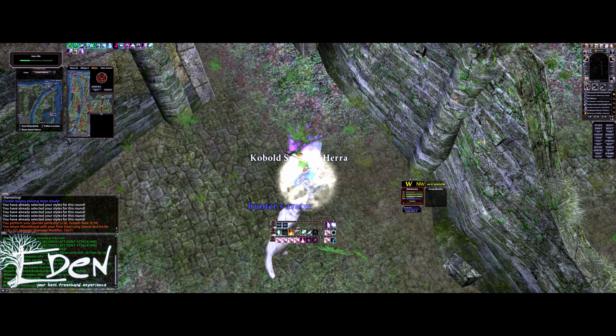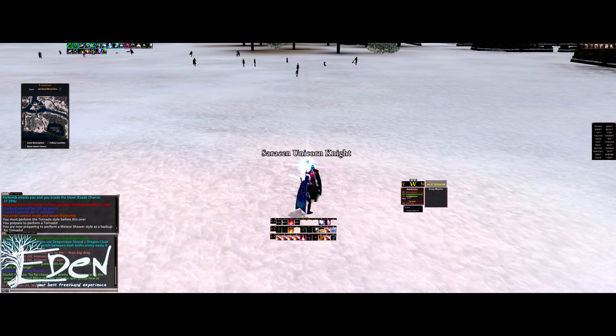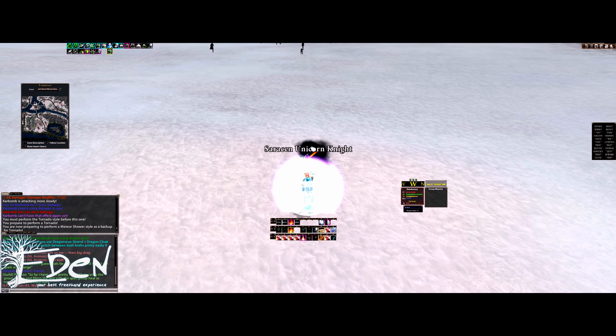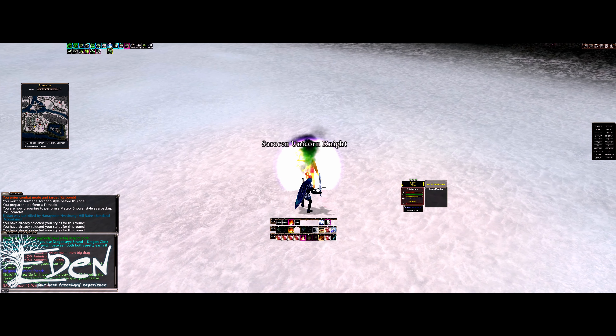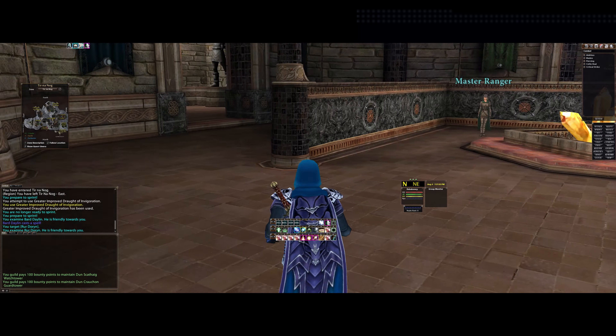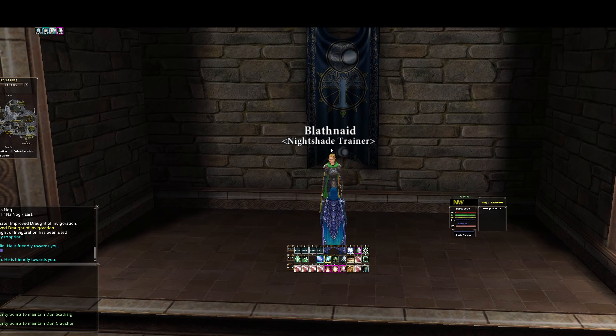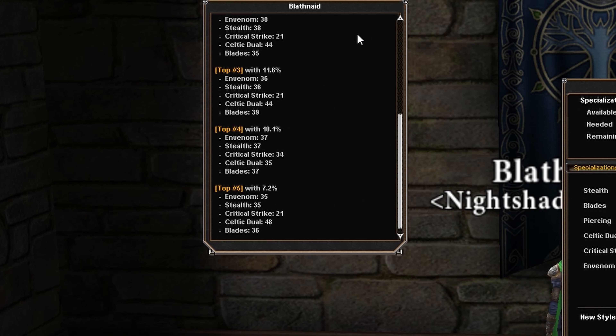For the CS spec, it really only comes alive at around level 21 when you get the skill Perforate Artery. Once you get this, it may be worthwhile going with the critical strike spec — before that, not so much. For the CS spec, you will want to go 21 CS, then max Celtic Duel. With the rest of your points, just go Blade or Pierce, whatever weapon choice you made. This will let you take out nearly 70% of people's health in the first shot, but then do a bit less damage than the Bladeshade spec afterwards. If you aren't sure how to spec at any point, you can speak to any of the Nightshade trainers and they will give you the top 5 most common specs for your level.